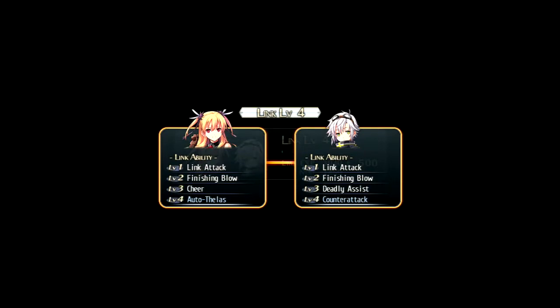We completed all the trial chests. Overcame the trial - Elisa and Fee can now use overdrive together, plus link XP. Now they're above link level four together. Auto Thalius and counter attack together, HP and EP fully restored.